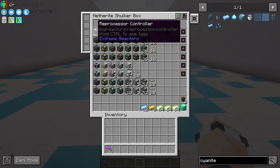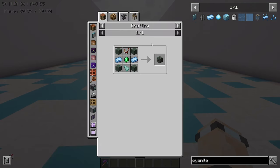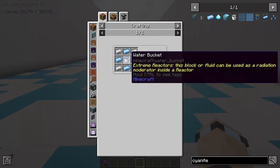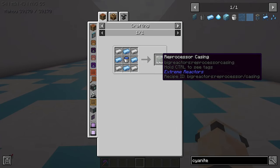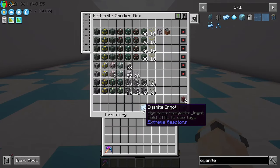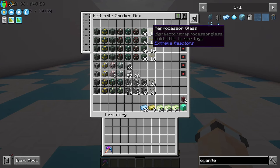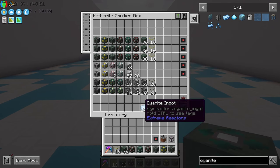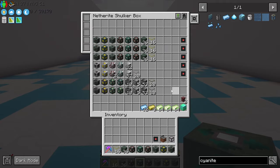Now that you've got some cyanite, you can use that to make a reprocessor. The reprocessor casing needs quite a bit of cyanite to make one casing, so you might want to set the seed up, go off and do something else for a while, and come back when you've got quite a lot of cyanite. We're going to set up the reprocessor right now to process the cyanite into plutonium.